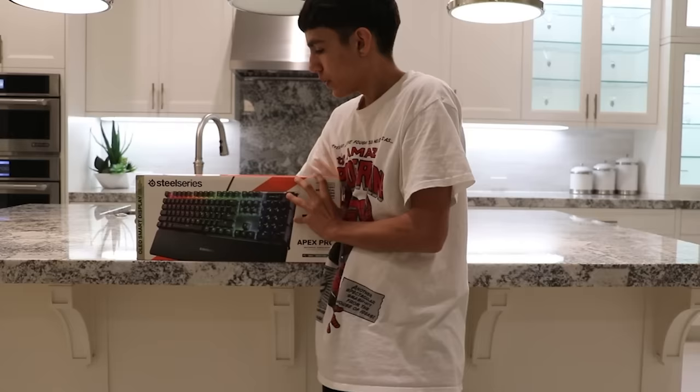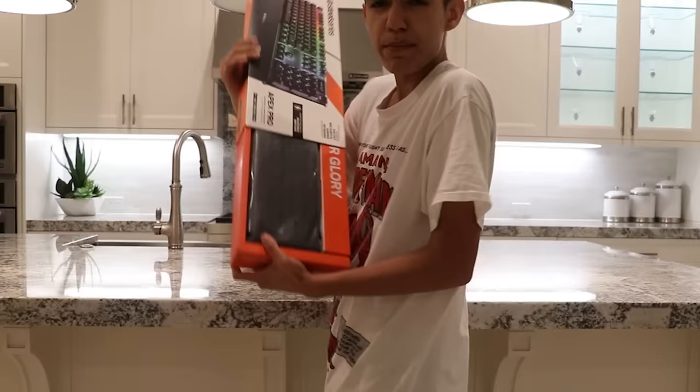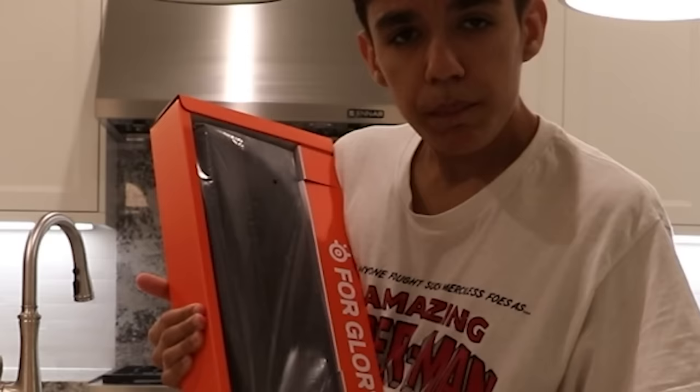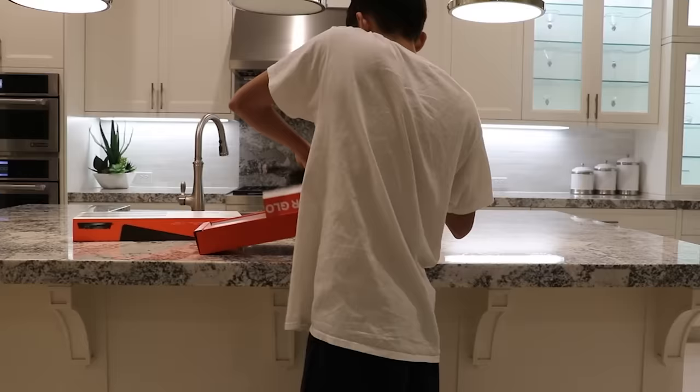All right, got all the little tape off. It's just pretty hard to take off. You slide it out just like that, and the keyboard's right there. I've never seen packaging like this before. We got the box out. It has its own case — actually, never mind, it doesn't. This thing is pretty heavy, I'm not going to lie. So let's go ahead and open it up. It has a little black sheet over it.